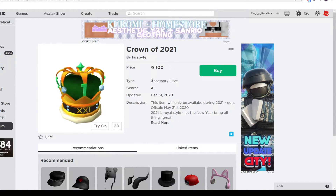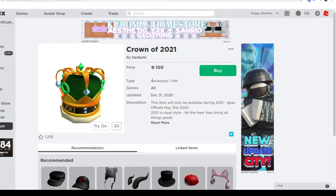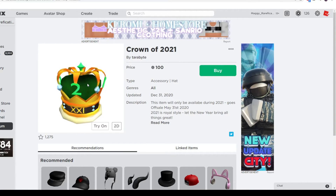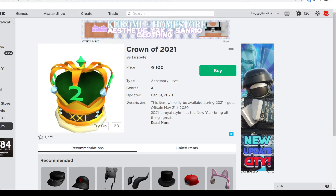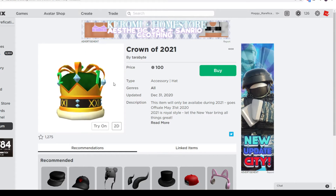Price: $100. I think $100 is pretty good for this — it's a crown and it looks very royal, it has that king and queen aesthetic and vibe. $100 is definitely a great deal for a gold item like this. Good price.